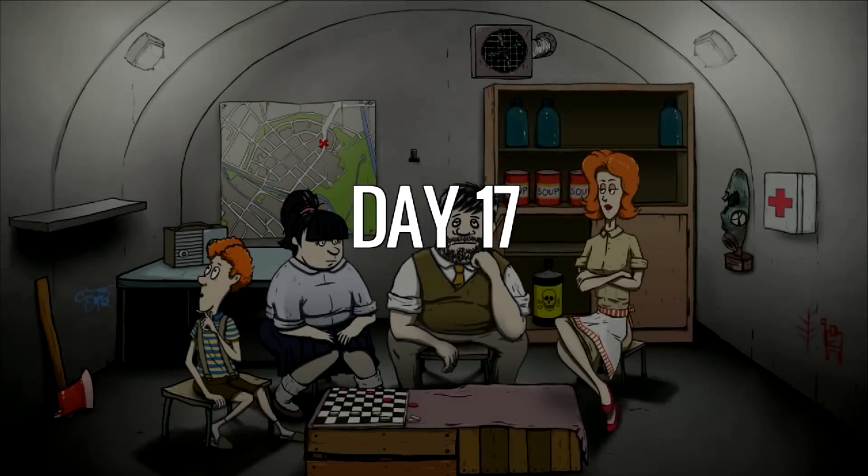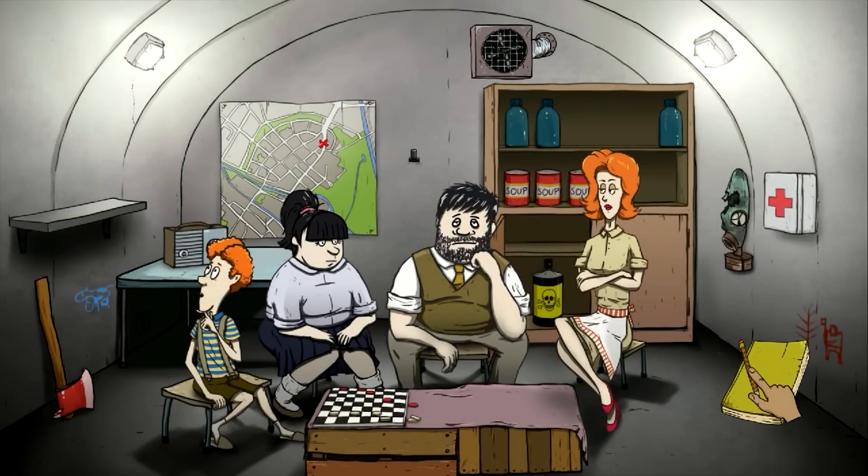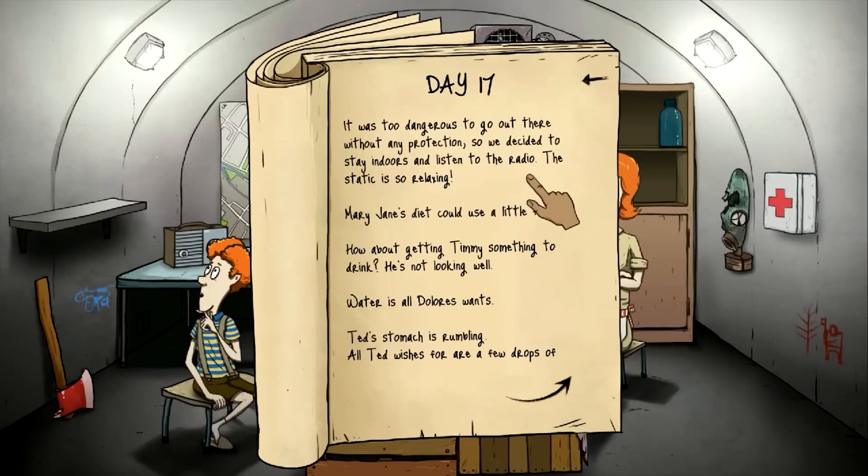Day seventeen. It's too dangerous to go out without any protection, so we decided to stay indoors and listen to the radio. Mary Jane's diet could use a little food. How about getting Timmy something to drink? So Mary Jane needs food, water for Dolores, Ted's stomach is rumbling. Let's make sure everybody gets what they need.